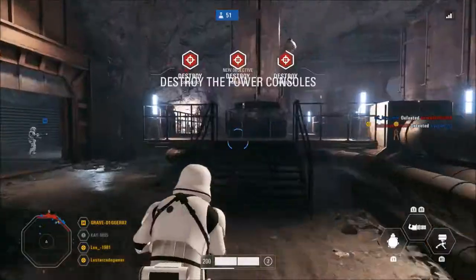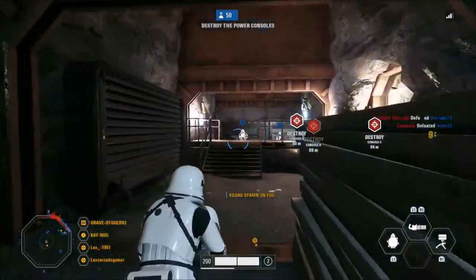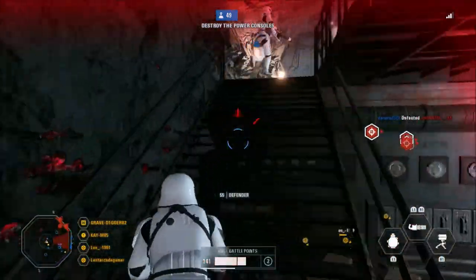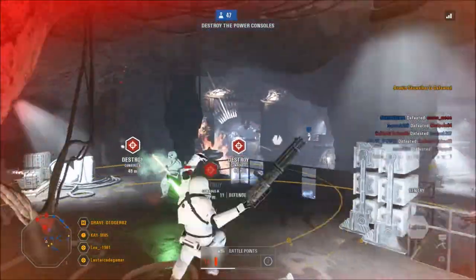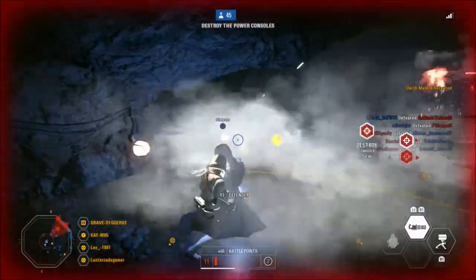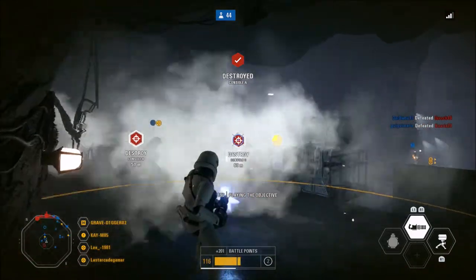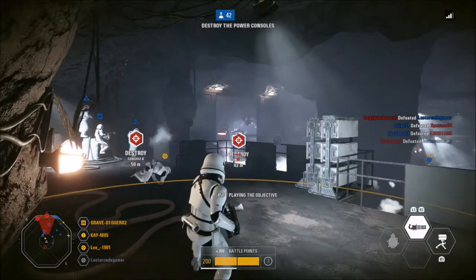One hero they did a little more for than just fixing small issues was Luke Skywalker. Reduced the charge time of repulse from 20 to 17. Increased base radius of repulse from 10 to 12. Changed Luke's Jedi fighter stamina drain decrease from 5/6/8/10 to 20/25/30/35. Also adjusted the animation of Luke Skywalker's attack speed.